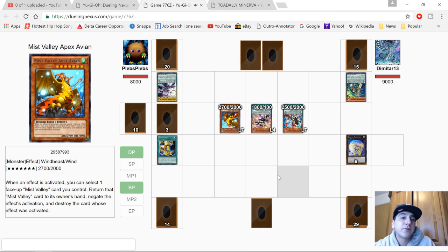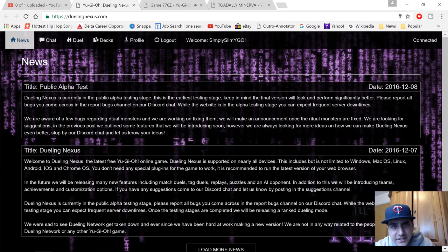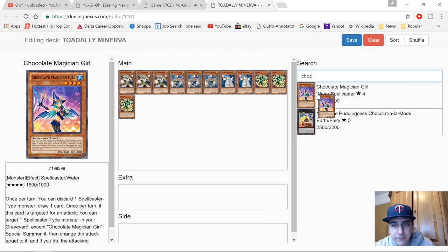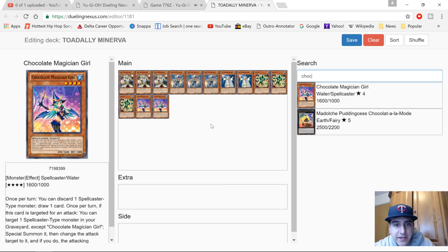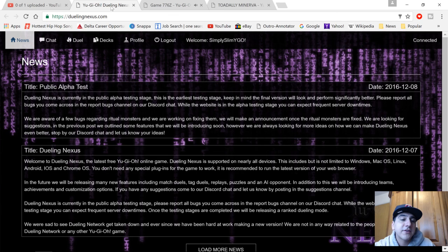Do you think this will hopefully be a substitute for Dueling Network until we get something close to it, or do you think it's going to be another YGO Pro/Dev Pro where people just get tired of it? We'll see what happens. It's very straightforward — build your deck manually, sort it how you want, save it and you're good to go. If you like the video give it a thumbs up; I'll have John's video in the description below. I hope this will give us a future for Dueling Network — thanks for watching!